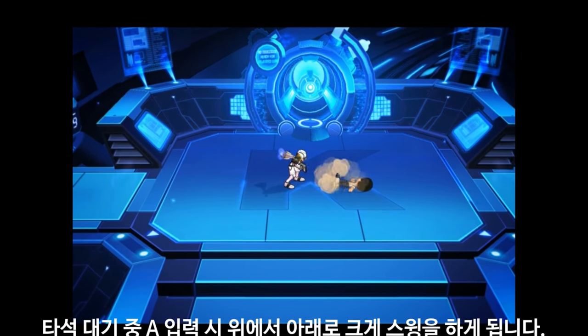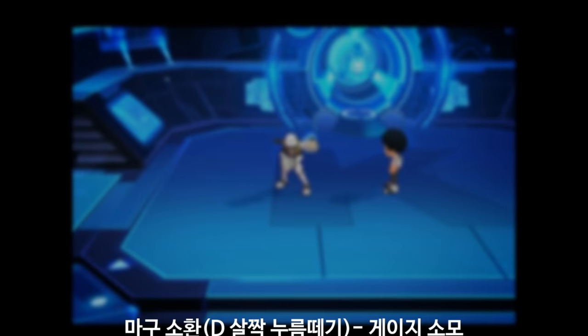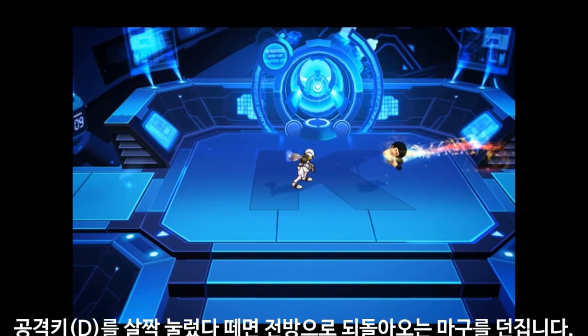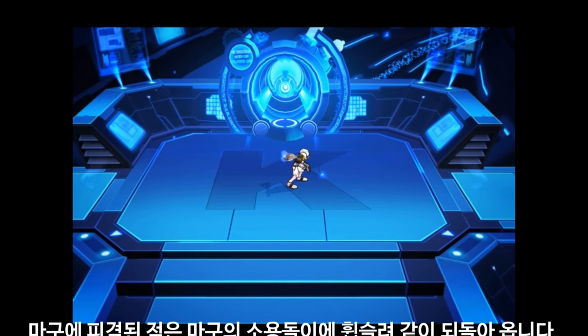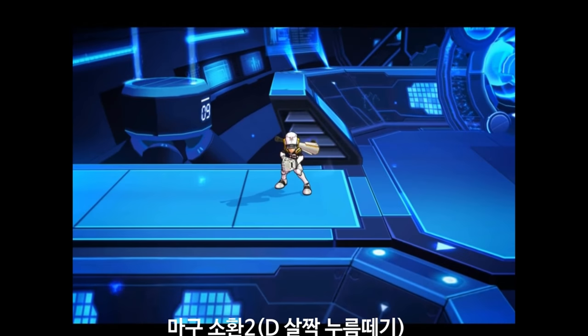I guess he has an alternate form of his whole D where he can slam down, that's interesting. What is this? This looks like a D hold too. Oh, now that is cool - I like that ricochet effect! And he could do the freaking baseball bat off that - that's great!